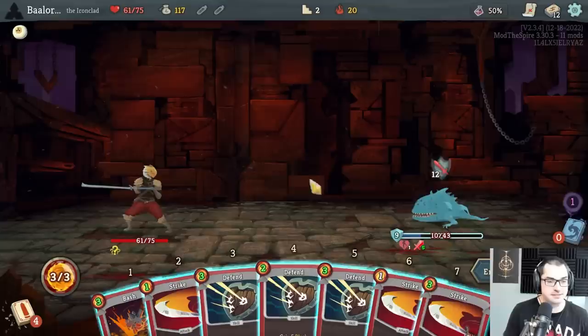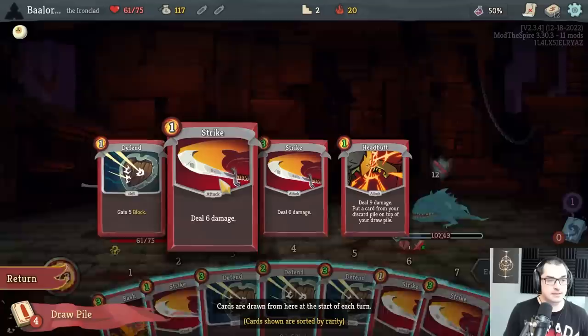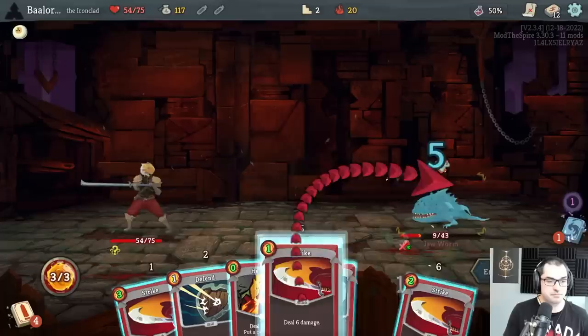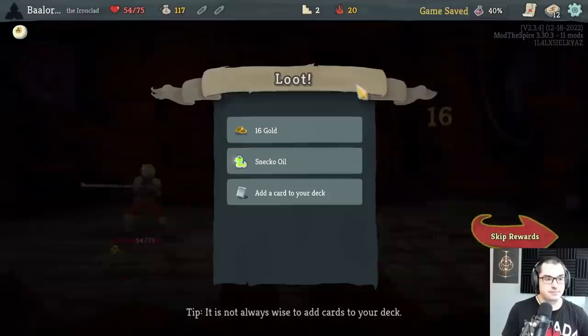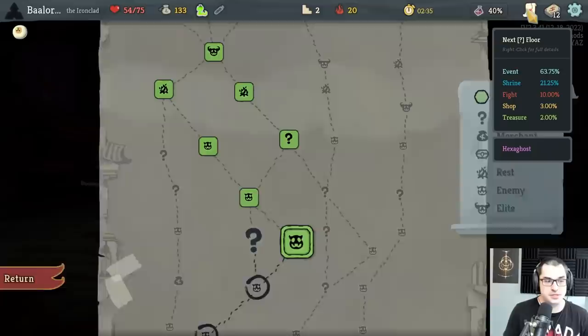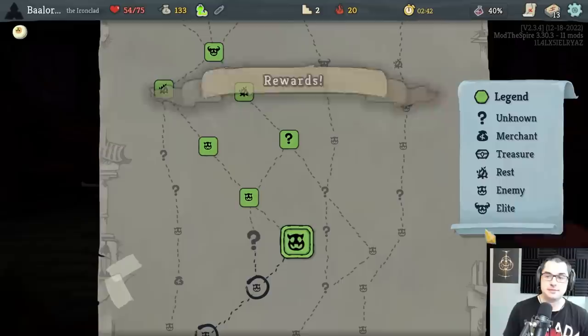I'm surprised when there's no Nilry's Codex pop up between turns. What a hand — really a bummer. Can't kill, can't block the Sneko curse strikes. I guess I'll block five — could backfire though. We get a Sneko Oil, a very good potion with the Sneko Eye. Uppercut is a very good first attack card. Feel No Pain is also of course a very tempting card with Clad in general, but we should probably take this Uppercut first.